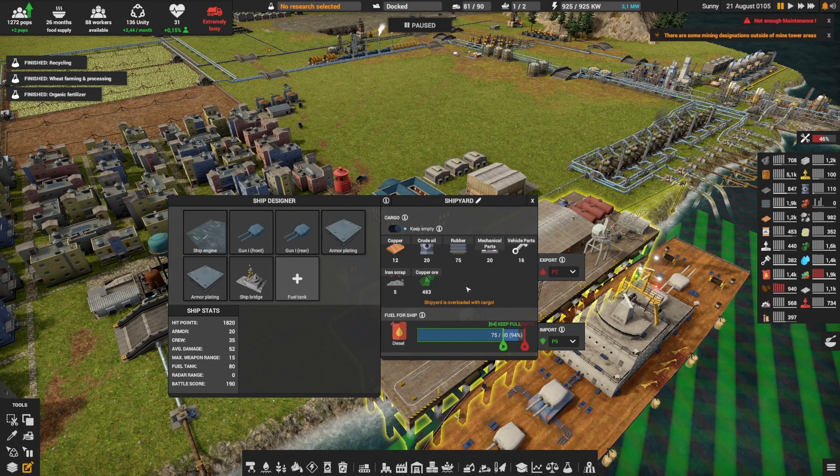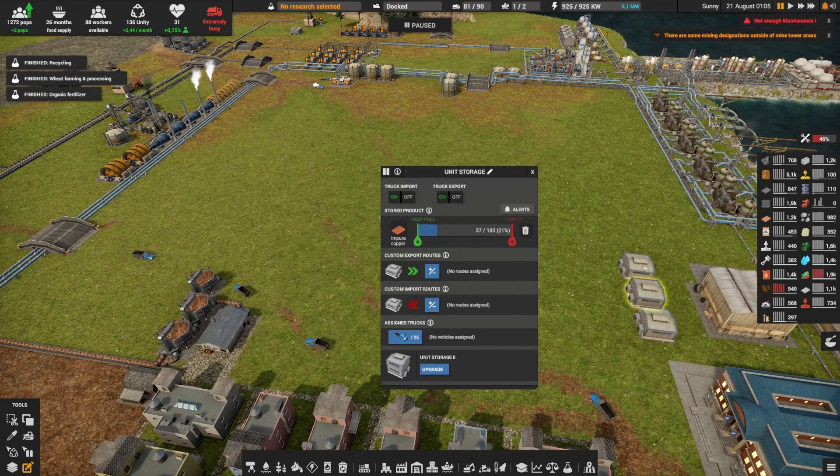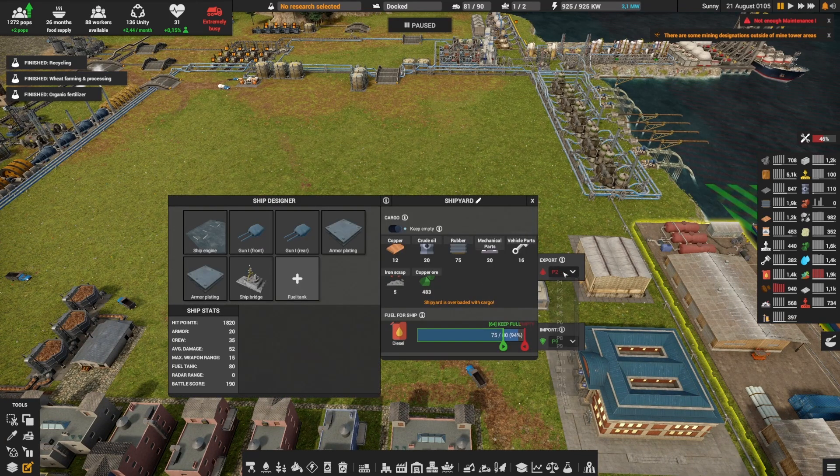To do that I did a couple of things. First I created a few storages over here to store some of those items. Then the other important element is to put a high priority — priority 10 or 12 — because unless you have a lot of trucks this will basically never get done.